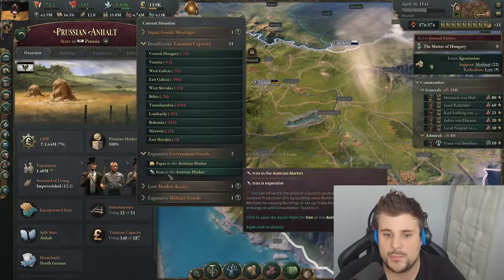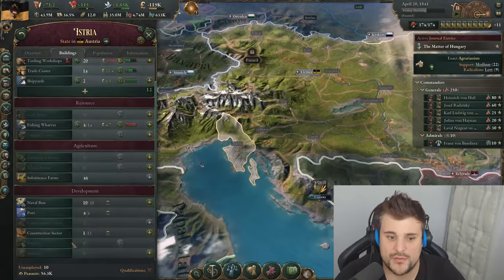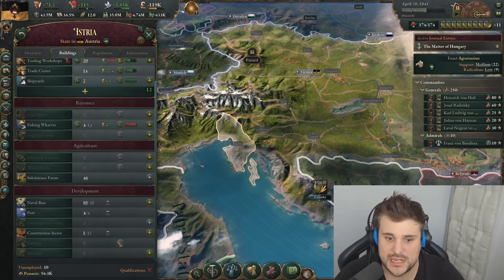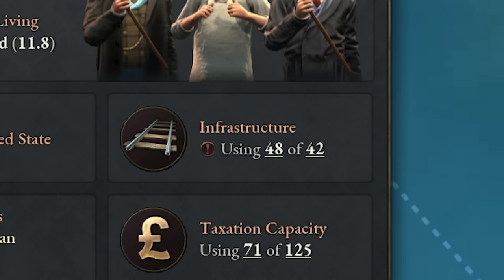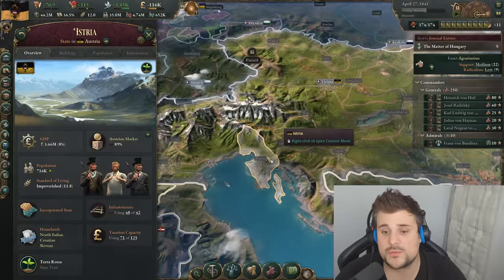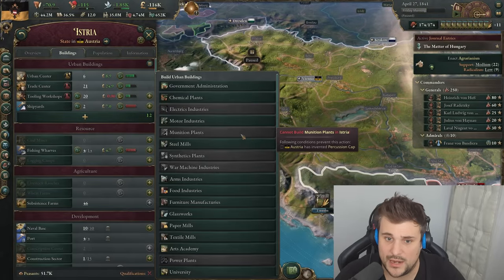Expensive things in our market: paper and iron. We've already maxed out the port in Istria, so we definitely need railways here. This is the tipping point where you've maximized your capacity and you desperately need railways. Right now there's nothing we can do — we can't expand this any further. This is where our manufacturing will be though, so in the meantime we will develop it here regardless.